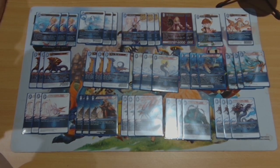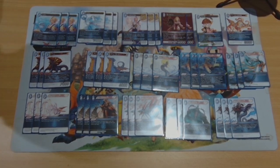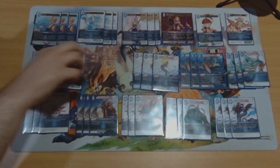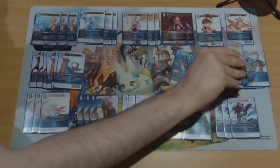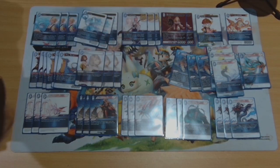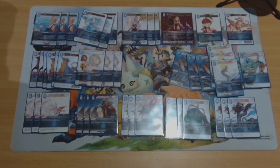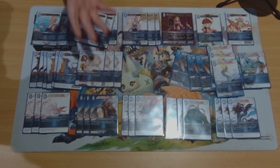That just leaves us with the rest of the backups. Yuna is pretty self-explanatory — three of them, like most Monowater lists. You want to draw her to reduce your summons. Water's whole mythos is making three-cost summons cost plus two, or six-cost summons cost plus five — that's the sweet spot. We've been doing it ever since Pamphlet.